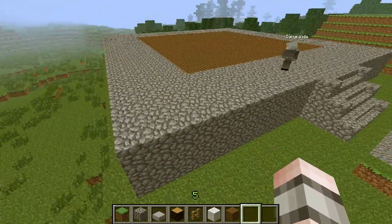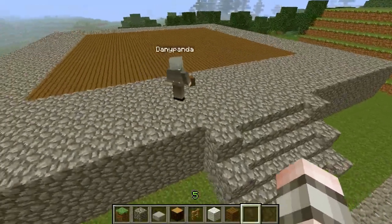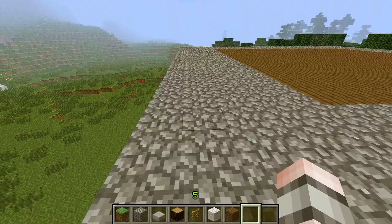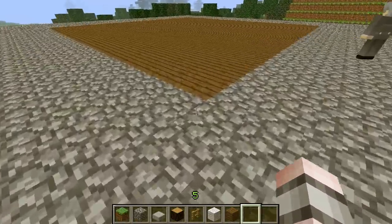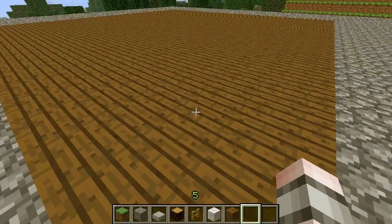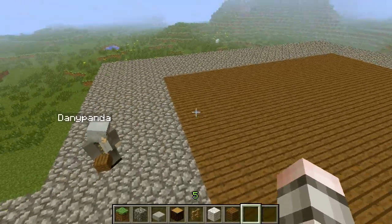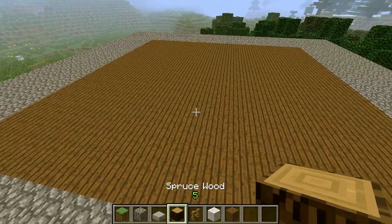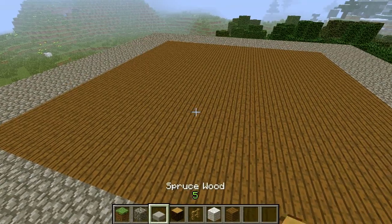We created the base — it's 29 by 29 as already mentioned. Around the border there's cobblestone, five blocks wide all around. Then in the middle space you just put any type of wood you want; we used spruce wood which looks pretty awesome. Now we're going to create the first walls with the spruce wood and some wool, then we'll be right back.